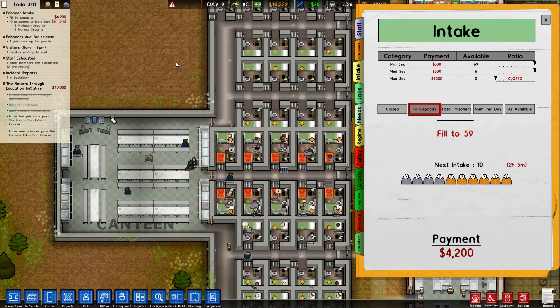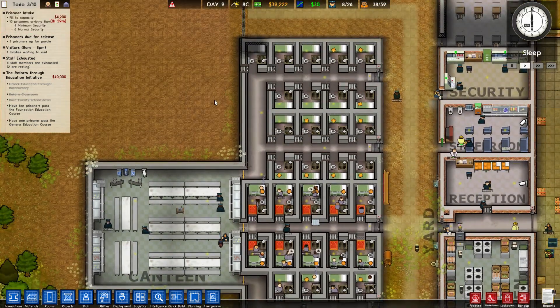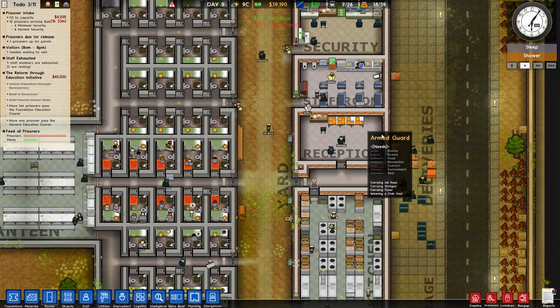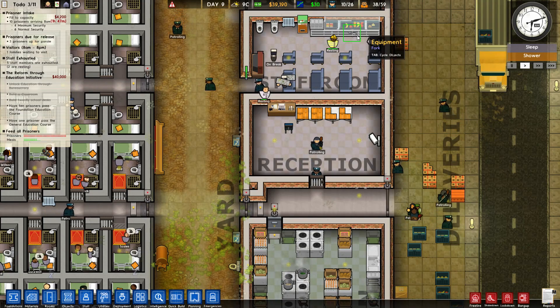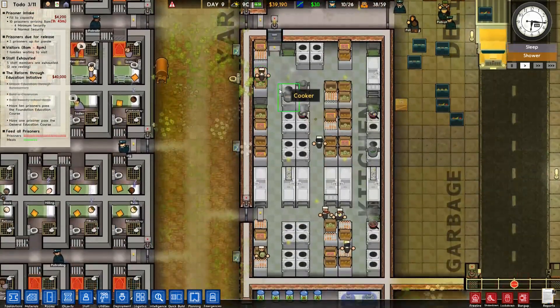They were previously going to be putting minimum security prisoners in this section, but once we renamed it as medium sec, we are getting fewer minimum security people. A fork was hidden in the food - how dare them, those bastards!